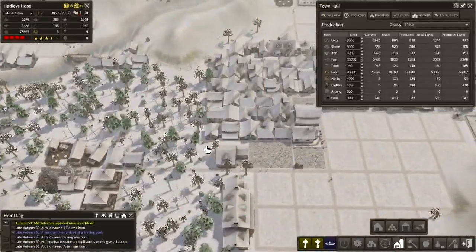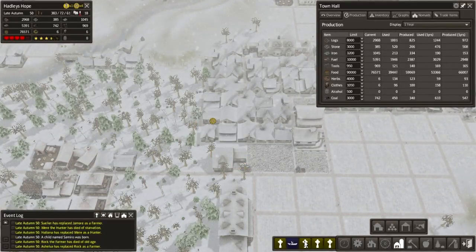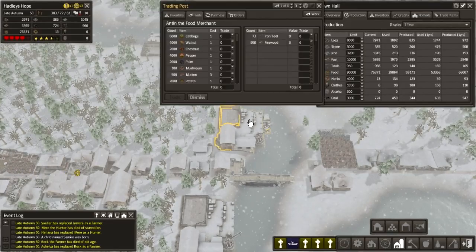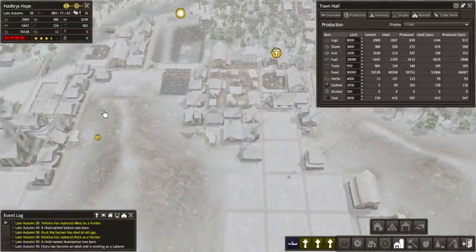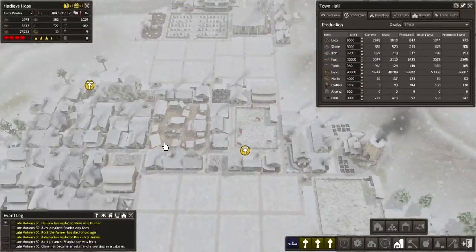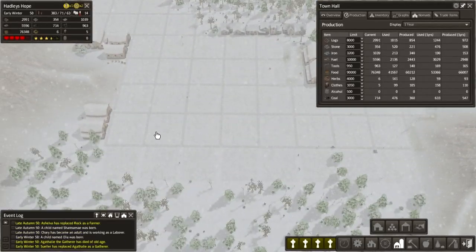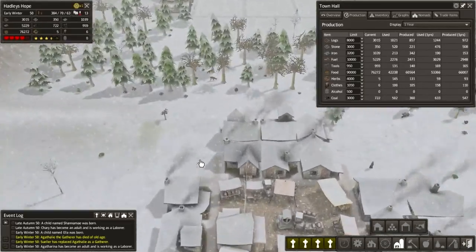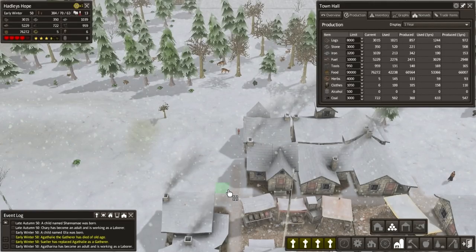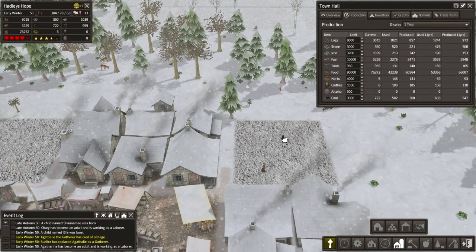The larger this settlement gets, the slower my frames are going. Yeah, they're producing stuff, that's fine. Tools are maxed out. Firewood's doing really good. Food is doing very good now — 75 thousand. That's excellent. And finally we've got our stockpiles removed, so let's make those 8x8s.